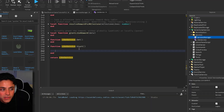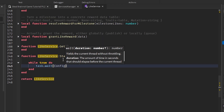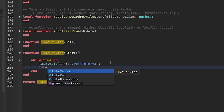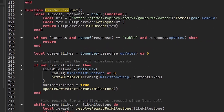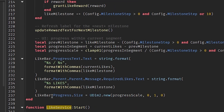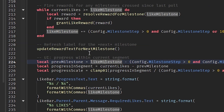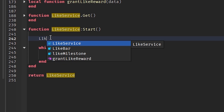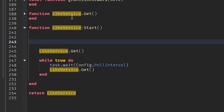We're going to start with just the basic: `while true do`. So we're creating a script that's always going to keep running. We're going to do `task.wait(config.pullInterval)`. And then we are going to do `likeService:get()`. So it's always going to be doing this get function, which is going to handle all the votes and like system using RoProxy - it talks about the likes and its milestones.